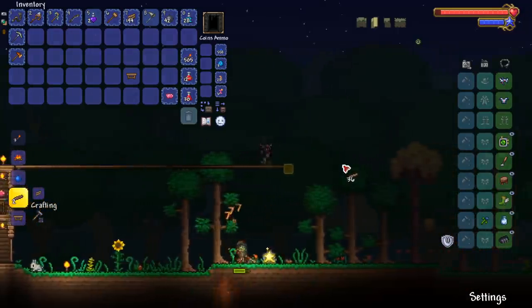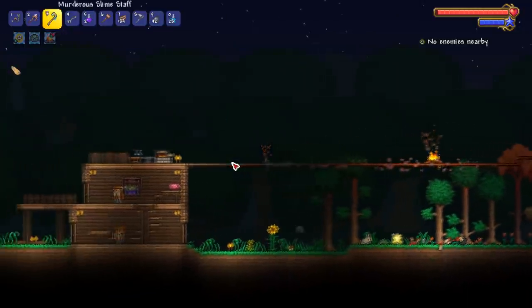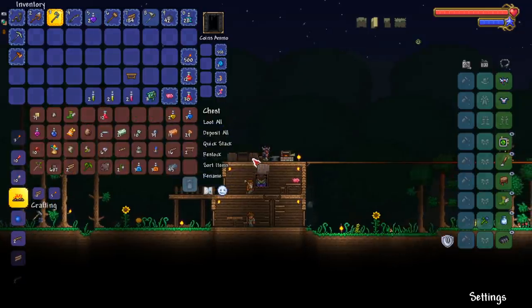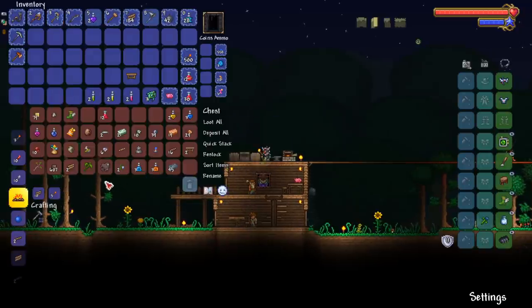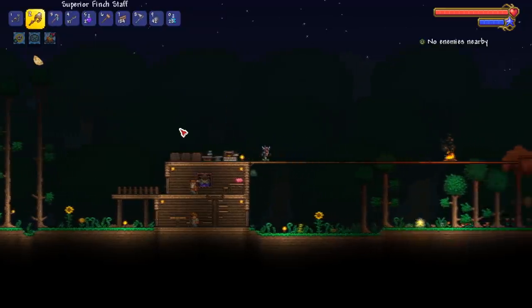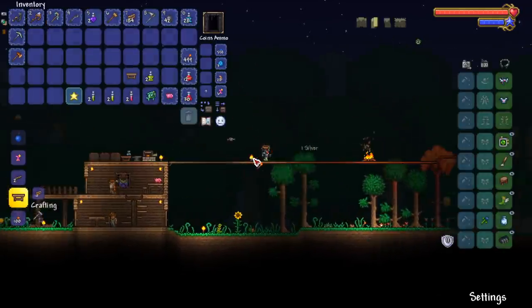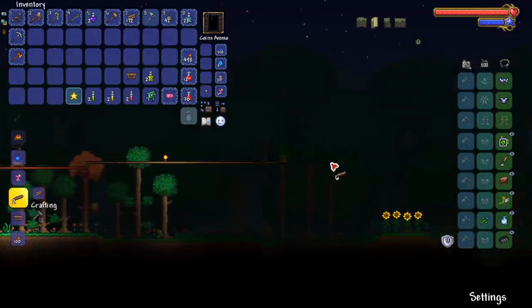I doubt we can — we're talking master mode Eye of Cthulhu. I don't have a full set of armor and I only have one summon. But you never know. Let me craft some potions — I do have Iron Skin and Swiftness. Where's the Moonglow at? Moonglow — boom, summoning potions made, two of them. Let's do it. The Slime Staff does nine damage — let's get a finch and a slime and see if this is possible. I honestly have faith.